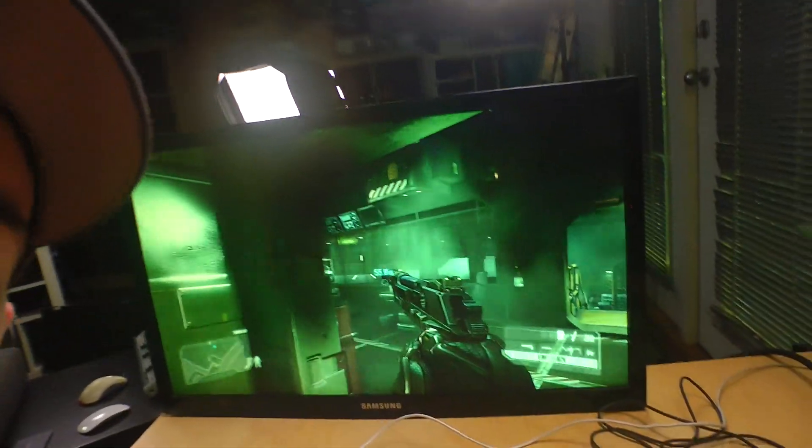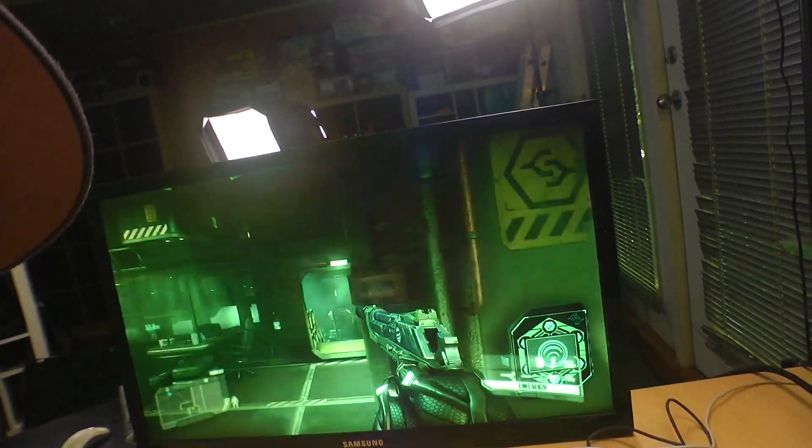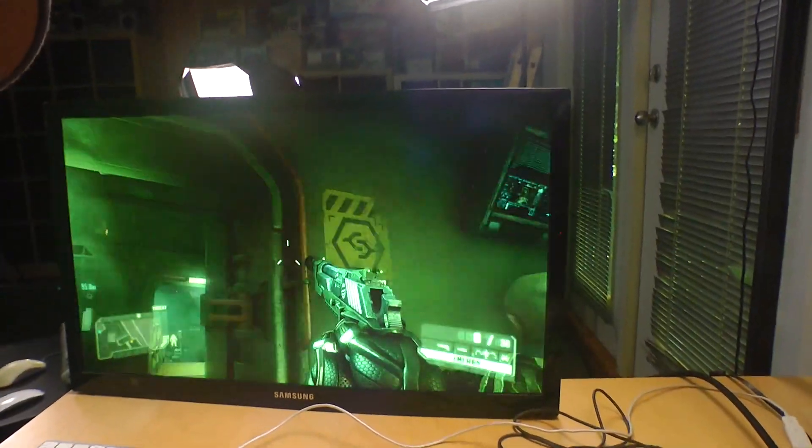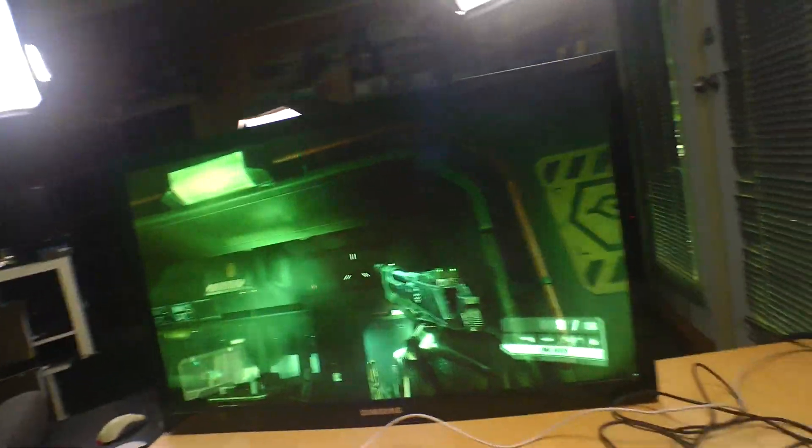But inside there is a 980 Ti that blows it out of the water. To show that right from the get-go — Crysis 3 at 60 frames per second on ultra settings, without an issue. In fact, that's in 1080p.